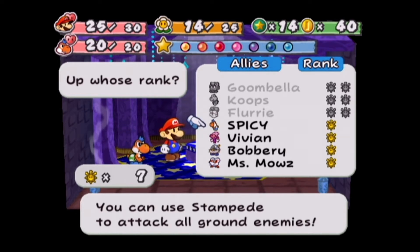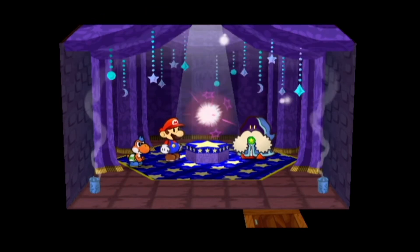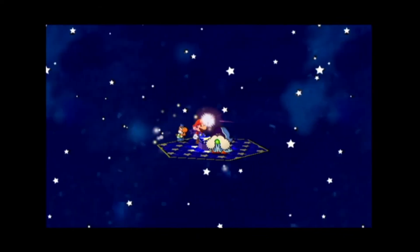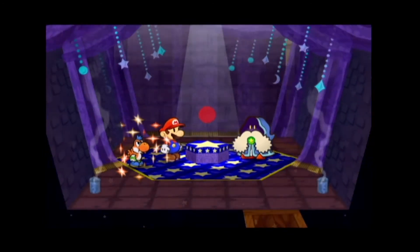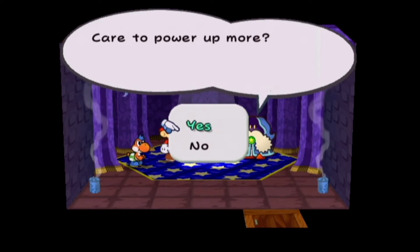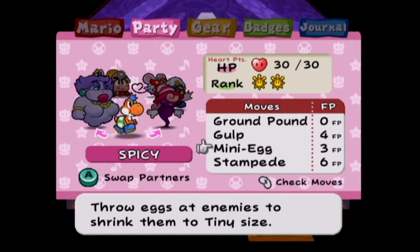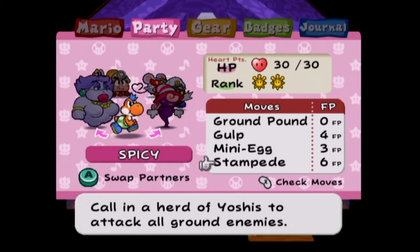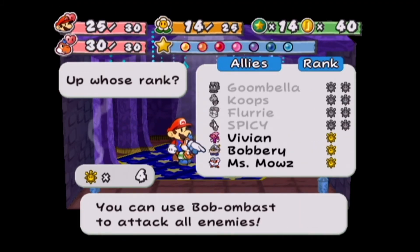We're starting off with Spicy the Yoshi. His new special move is going to be called Stampede, which stampedes all the Yoshis to attack all ground enemies. I'm looking forward to using Spicy again - I haven't shown you how Stampede looks in this game. Going ahead and powering up Spicy, we already have more than 40 shine sprites. After the magic word, the spinning orb spins clockwise and Spicy absorbs the power of his ultra rank to get Stampede. Congrats Spicy! Stampede costs six FP - calling the herd of Yoshis to attack all ground enemies.